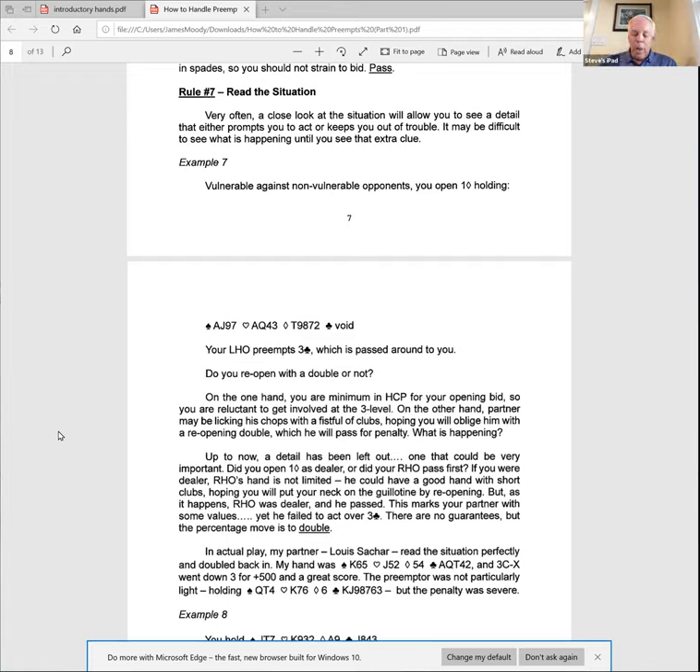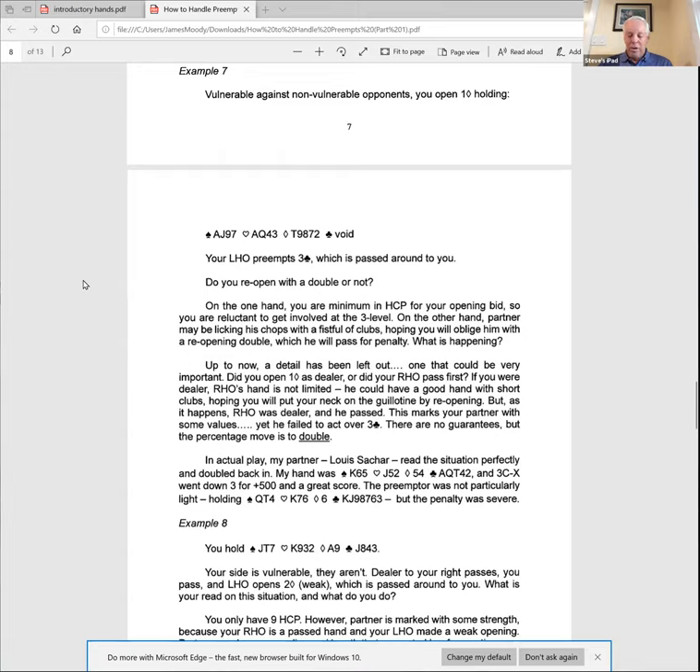This hand came up in actual play with my partner Lewis Saccarin. Lewis had this hand, and you can see my hand in the middle of the page — I had ace-queen-ten fifth of clubs. Lewis risked it, said double, it was all passed, and the result was plus 500 in three clubs doubled. The preempter had a seven-card suit, but the cards were stacked. Lewis read the situation and realized he was in good shape to double back in.